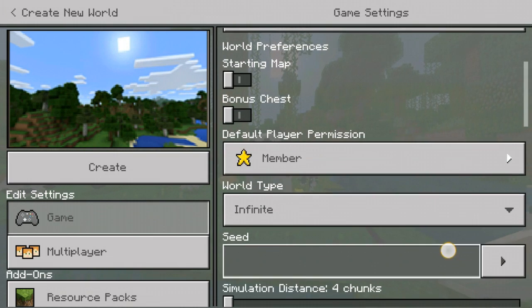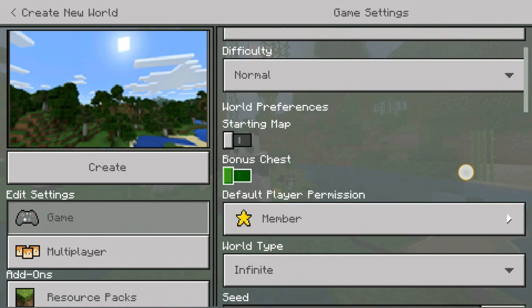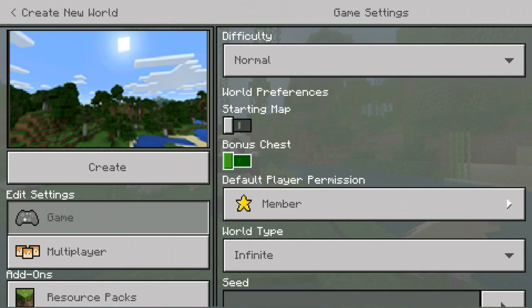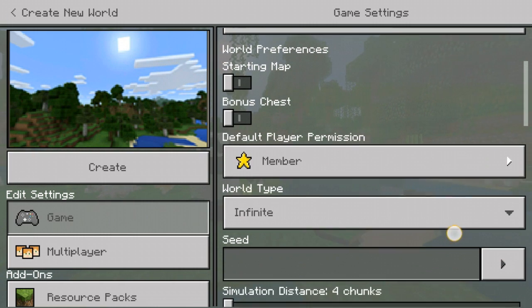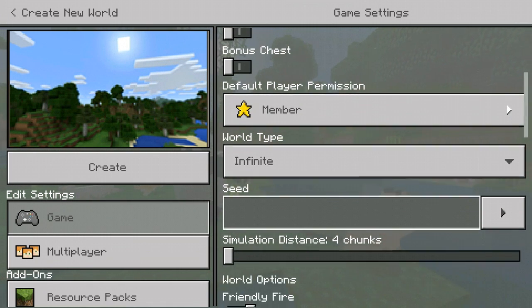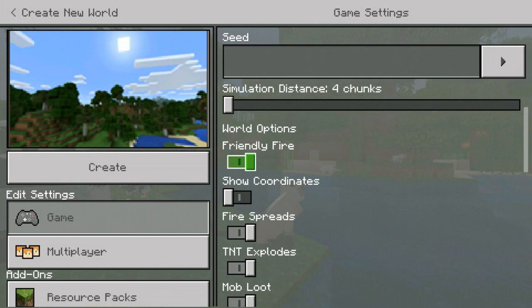Let's hop on through these settings. I'm not using any seeds so it will be all random. We can get the starting map and bonus chest right away, but for the sake of this guide — so that we have zero items in our inventory — I want to teach you guys how to start your first five minutes in your survival world. This is my personal guide on what you should do in your first five minutes on Bedrock survival. Friendly fire is on and all the normal settings will be there.